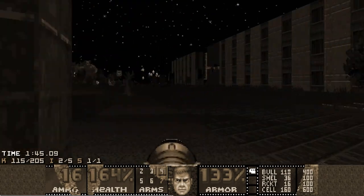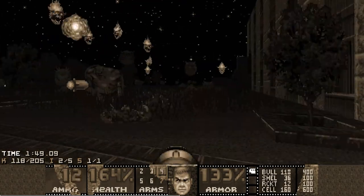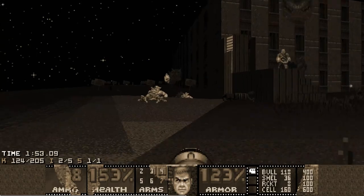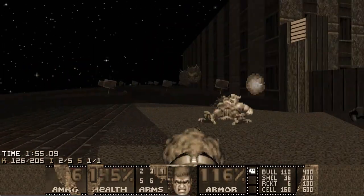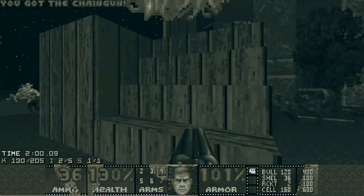Now it's time to head for the second key fight, but on my way there I want to kill the pain elementals. I will also try to place some nice rockets into enemy crowds to utilize the splash damage effectively and maybe kill a couple of cacodemons.